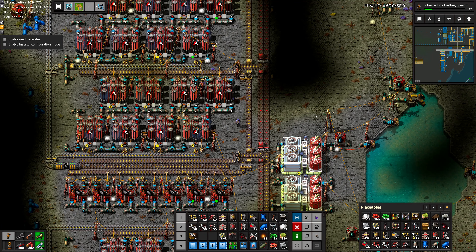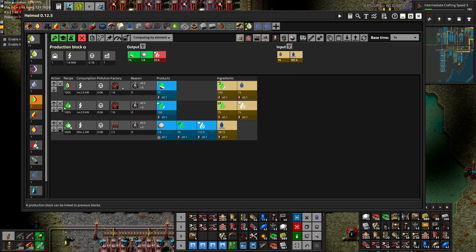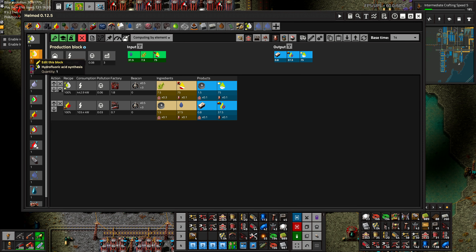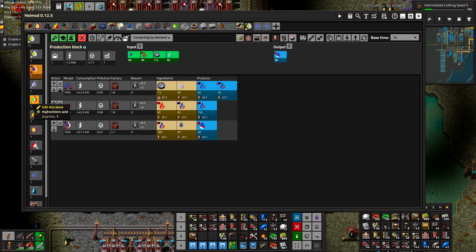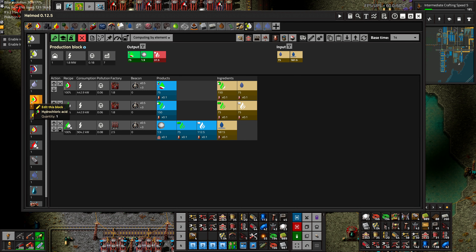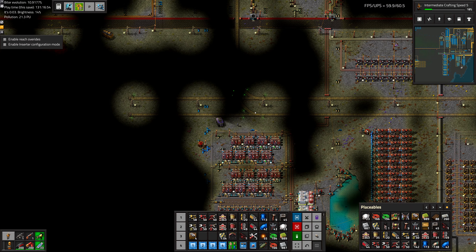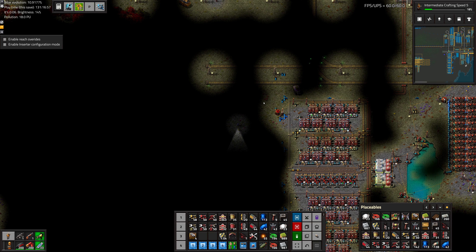Now that the electrolyzers are done we can start working on the acids. We have a couple choices about which ones to start with. Sulfur should probably wait till last since it's the biggest, and hydrofluoric should be nearby since it's going to produce some sulfur byproducts. So we should probably do nitric and hydrochloric, both of which are pretty straightforward.